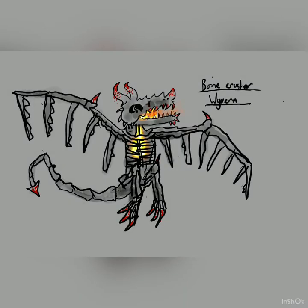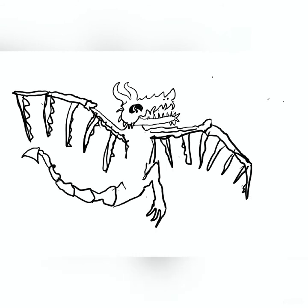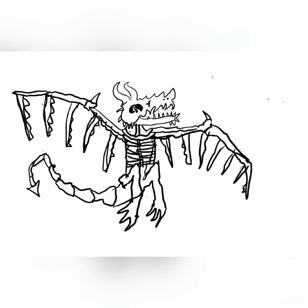It lives in caves and it has horns which are poisonous — as you can see all the things are dotted with red. The fire in the center of its chest is like a charged bomb, so it charges that up and throws a ball of fire at you. It can kill you in a few ways.